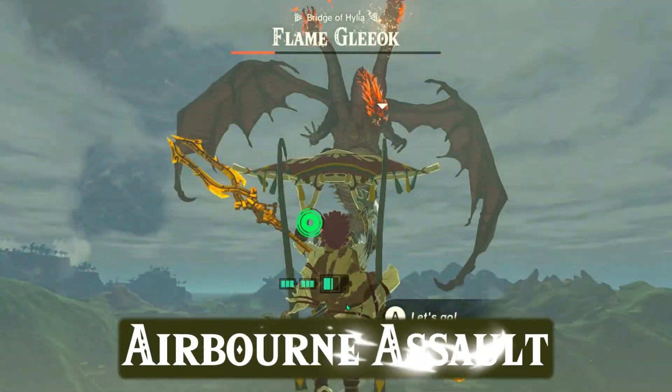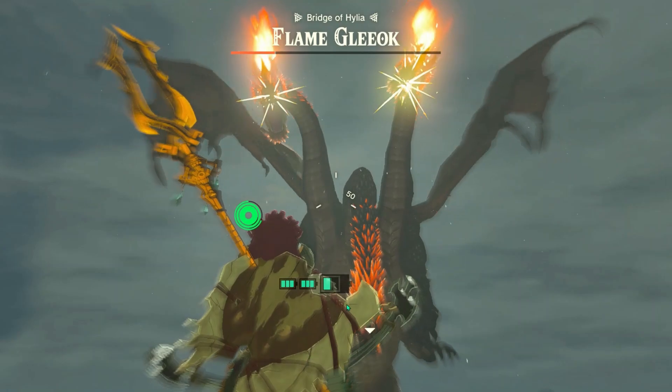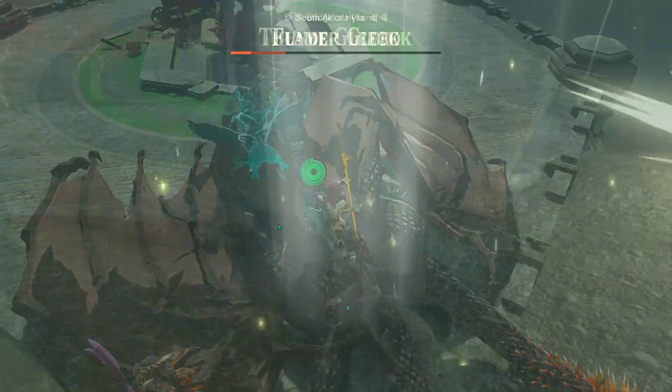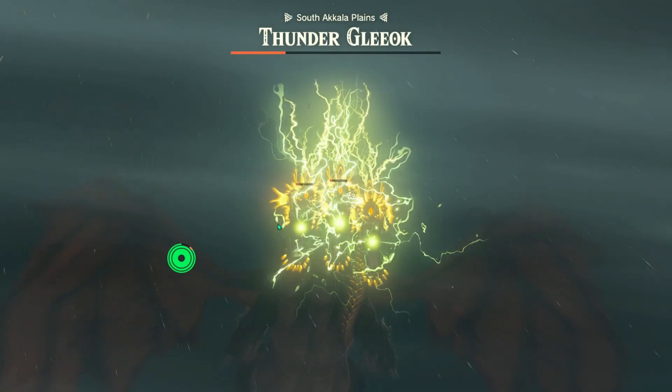The Airborne Assault. We're going to soar high above on our rocket-boosted shield. Time your jump and activate your glider to unleash precise arrow shots on each of its heads. Aim for those critical hits and watch the flinching.